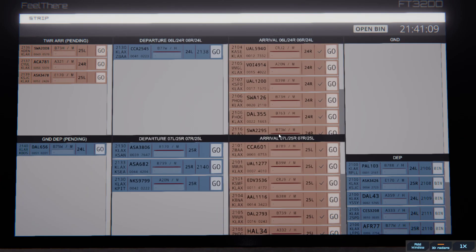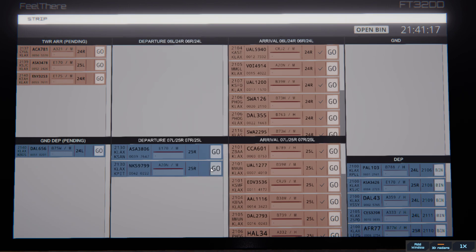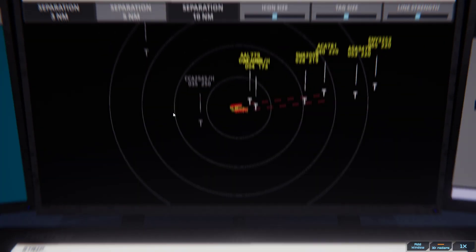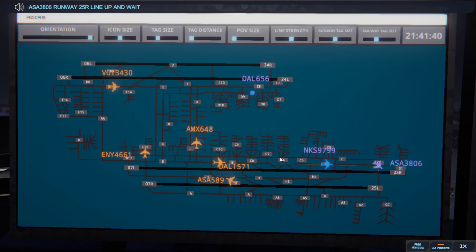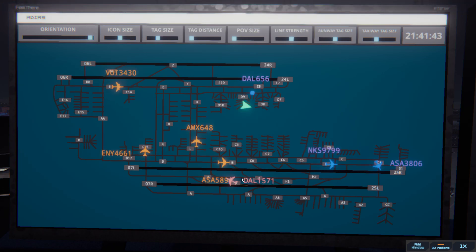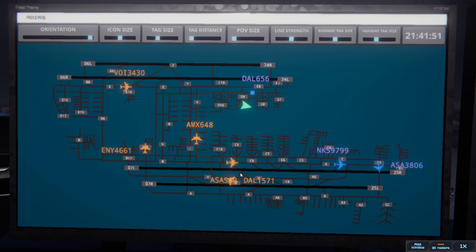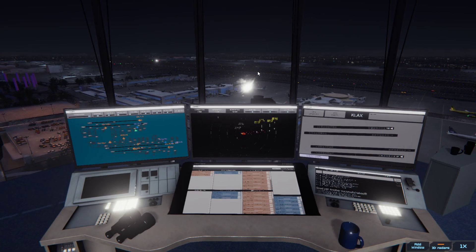Los Angeles tower, Southwest 2008 on final 25L. Southwest 2008, runway 25L cleared to land. Runway 25L cleared to land, Southwest 2008. Air Canada? Los Angeles tower, Air Canada 781 on final 24R. Air Canada 781, runway 24R cleared to land. Runway 24R cleared to land, Air Canada 781. Alaska's going to need a couple seconds. Alaska 3806, runway 25R line up and wait. Runway 25R line up and wait, Alaska 3806. Delta 1571, taxi to ramp via Juliet Kilo. Delta 1571, cross runway 07L. Cross runway 07L, Delta 1571.